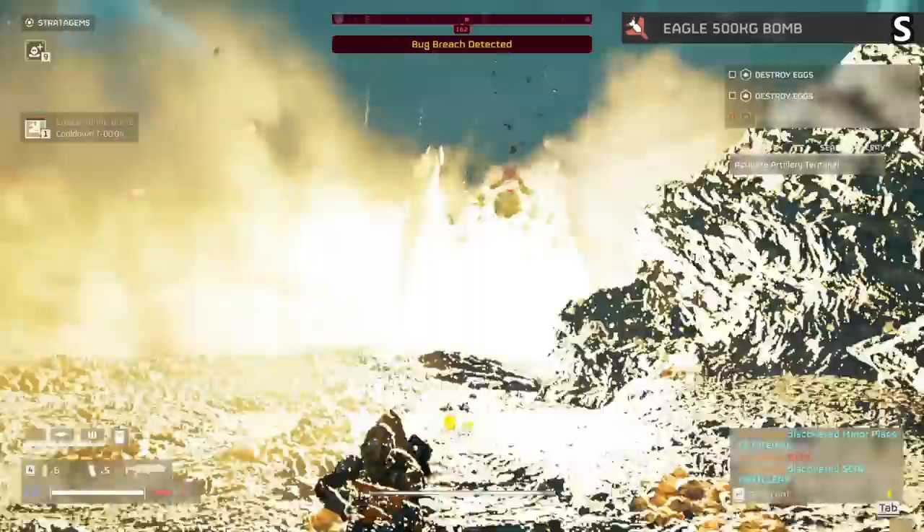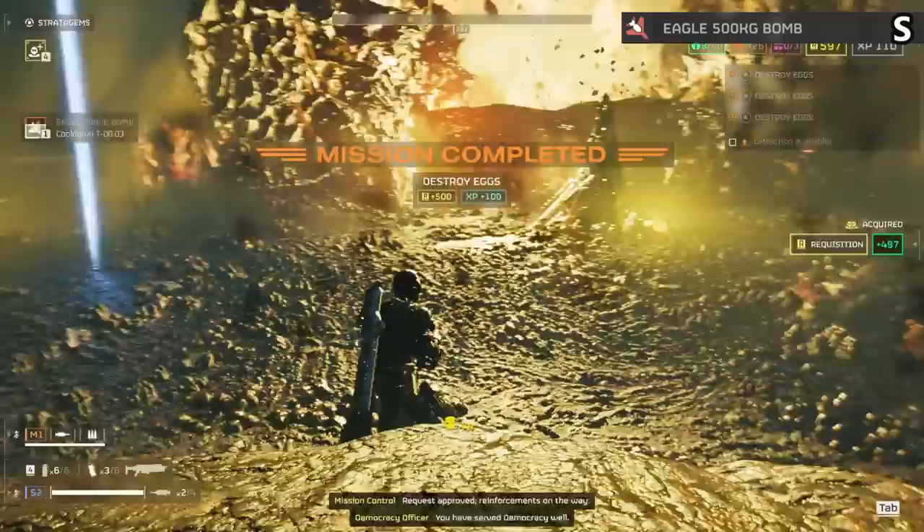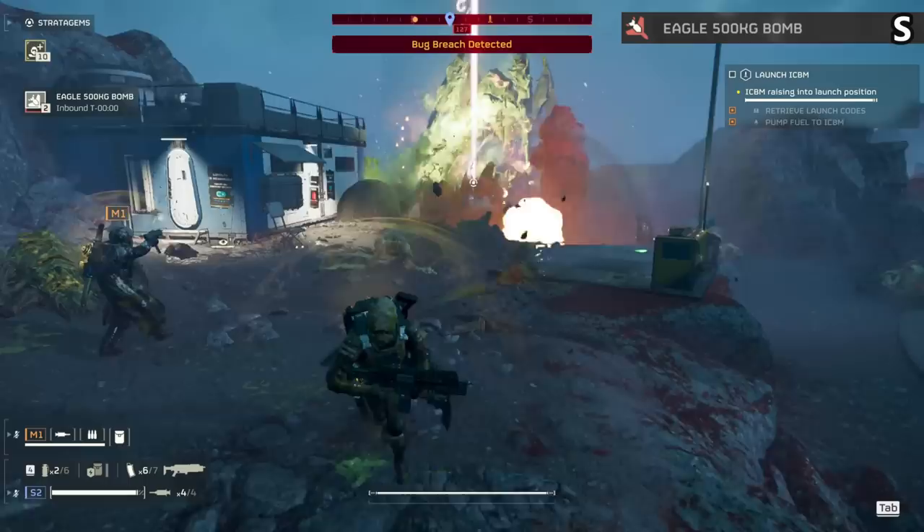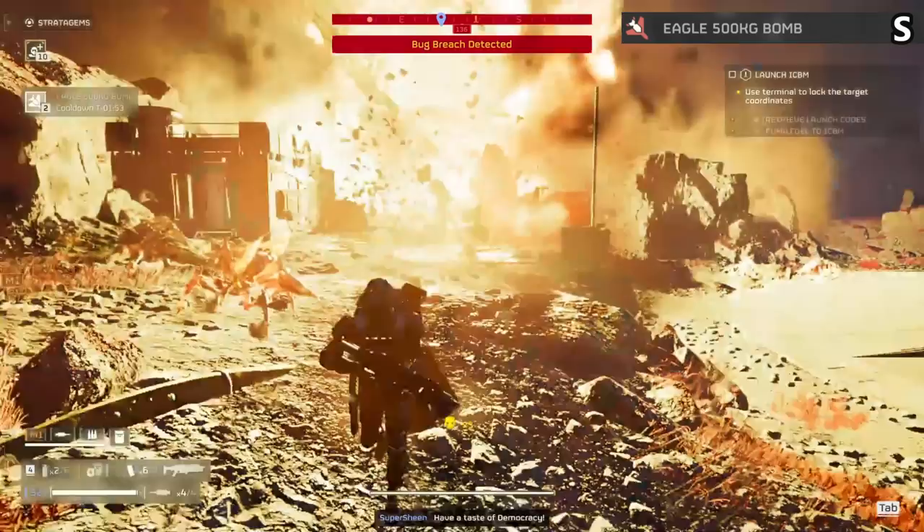The Eagle 500kg Bomb is an S tier stratagem. Blowing up in a nuke-sized fashion, you get two of these that cool down quick. Really nice for large targets and a staple for bug missions. Not near as good on bots with the airstrike being there, but hitting a bile titan under the belly with this is peak gameplay. It can also clear out a bug breach, giving it multiple uses. Yes the range is lower than it should be, but it still puts in way more work than most options.